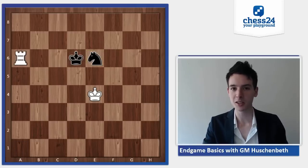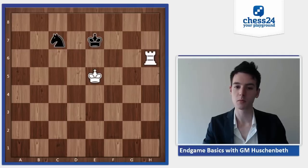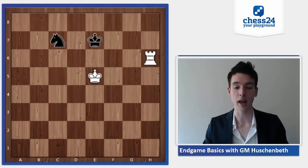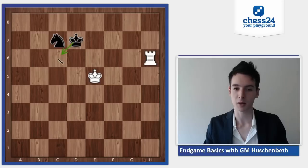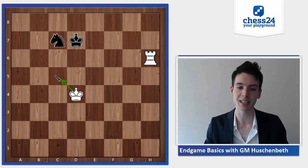We'll see the typical defense mechanism in just a moment. Let's say white is trying to get the black king to the last rank, to the eighth rank, playing rook h7. Black simply moves back, and after rook h7, black plays king c6. You can see this knight takes away the square on d5.